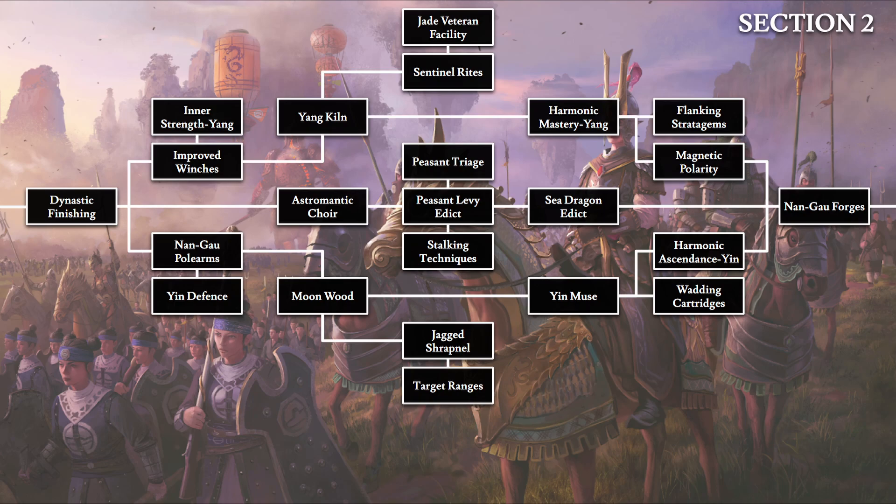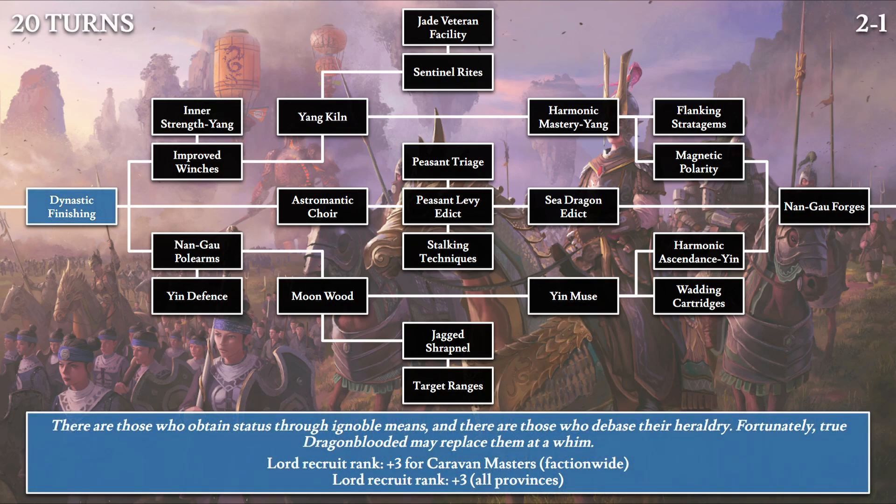Moving on to the second section, which has an identical structure — every single tech here also takes 4 turns. Kicking things off, we have Dynastic Finishing: 'There are those who obtain status through ignoble means, and there are those who debase their heraldry. Fortunately, true dragon-blooded may replace them at a whim.' This references the two different lord types in Grand Cathay: the dragon-blooded or the Shugun Gens, a special lord type related to the dragons as mixed-blood relatives of the dragon siblings. The effect is lord recruitment rank plus 3 for all lords, including caravan masters who lead caravans on the Ivory Road.